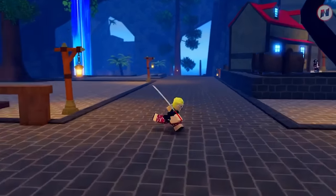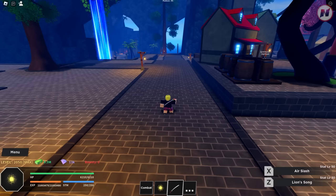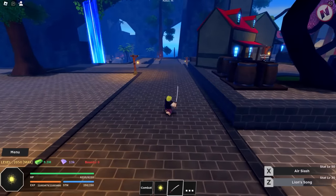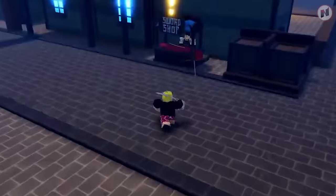We'll start with the first weapon, and that's the Katana. I think you guys already know how to get this. Let's do a quick showcase. There are two moves: Lion Song and Air Slash. That looks dope. This is something that you can buy from the Starter Island, right here.